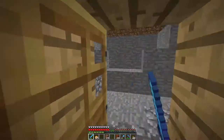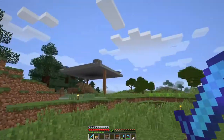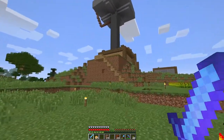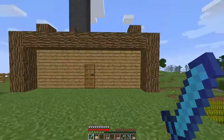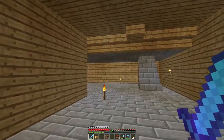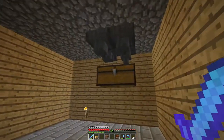We'll go outside first and jump right into it. First thing we have outside — that's nothing, that's a failed iron golem farm I tried a few months ago. This is my first house and some sugar cane down there. Nothing fancy.